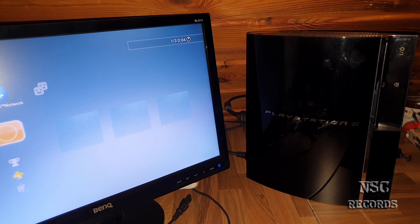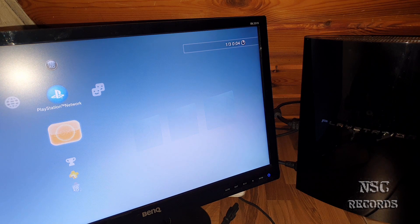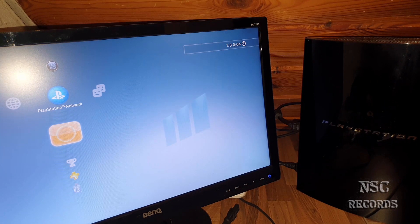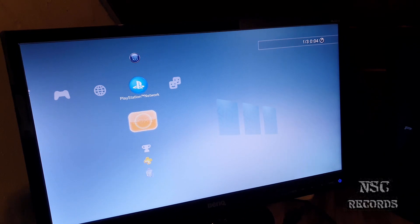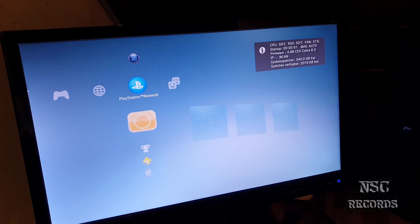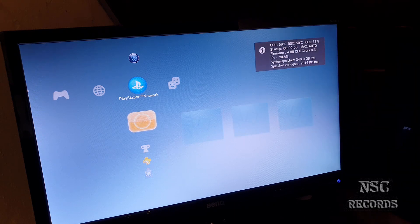I'm going to begin without losing much time. The first thing I need to show you is to move here to the Network section. Let me just turn on the lights — there we go — and now I can disable these lights. The system is already beginning to turn the fan higher because I have it set to automatic. The temperatures are just great. Let me show you the temperatures on the Fat edition: 58 and 50 degrees.